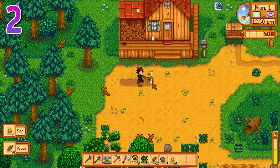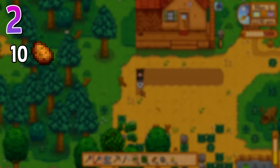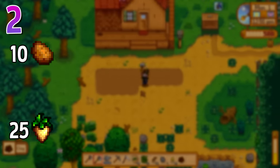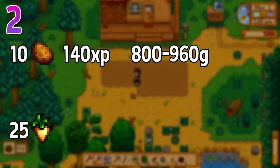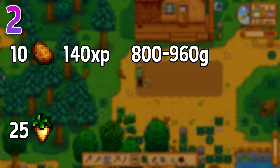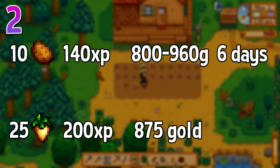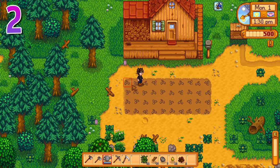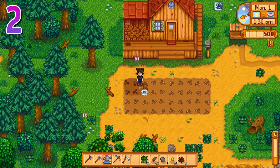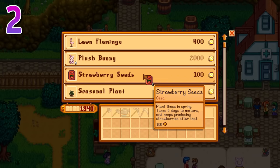What's the best use of that day one gold? You might know that potatoes are the best gold per day value for one plot of land at the beginning of spring, but consider this. With 500 gold, you can buy 10 potatoes or 25 parsnips. The 10 potatoes give 140 farming experience and likely 800–960 gold depending on doubles, taking 6 days to grow. 25 parsnips give 200 experience and a guaranteed 875 gold, while only taking 4 days. Combined with the 15 freebie parsnips you start with, buying parsnips then potatoes will have everything ready to sell on day 11 — just in time.